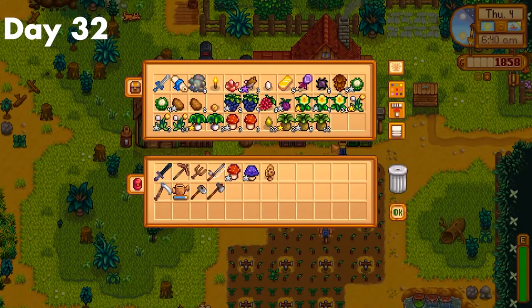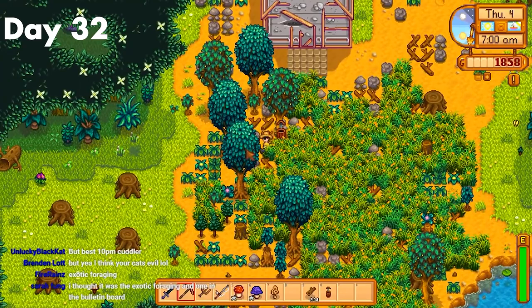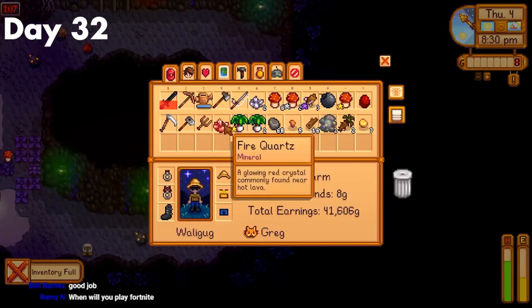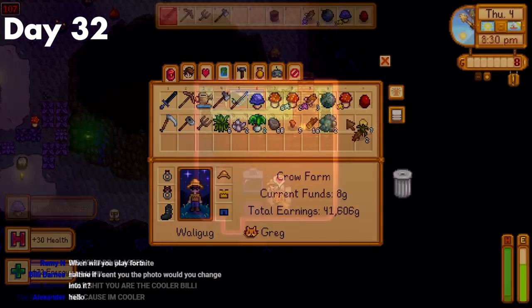Day 32. I got some CC stuff and tapped two trees, since I knew I would need them later on. Then I donated some stuff to the museum and the community center. After that, I made it another 10 levels in the mine and got like 15 mushrooms. People who choose the mushroom caves are clowns. After that, I made it home just before I passed out.